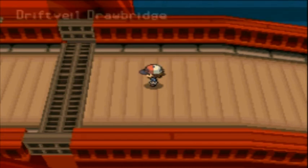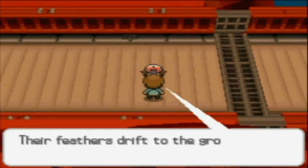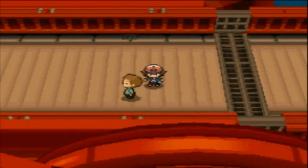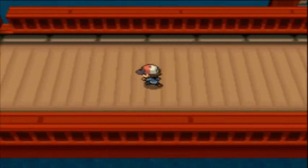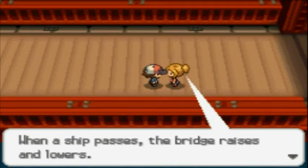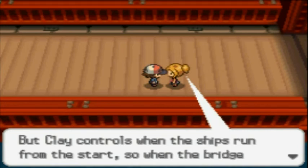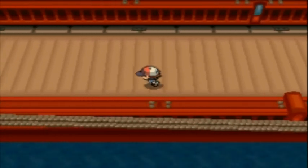Driftveil Drawbridge. Sometimes above the bridge you can see shadows of bird Pokemon. Their feathers drift down to the ground here too, and when you try to pick them up you do pick some items. Two bird type Pokemon you can find on the Driftveil Drawbridge — if you find the shadows of those Pokemon, it's either Ducklett or Swanna, both around level 25. Ducklett is level 25. I didn't happen to encounter any, so I can't really show you.